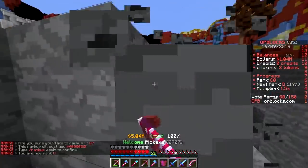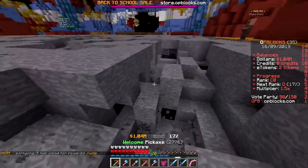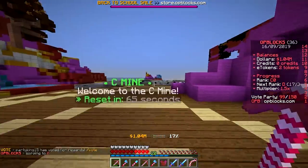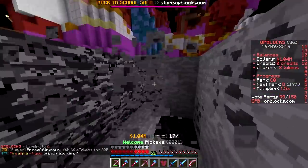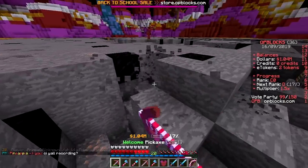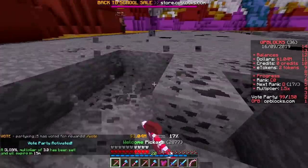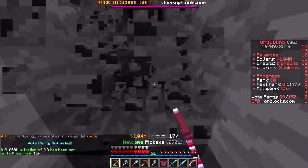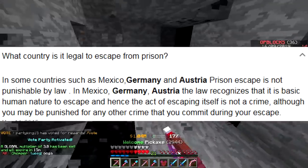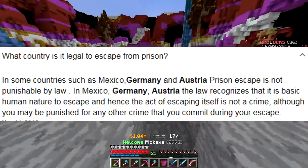Let's go to Mine C. Slash mines — Mine C has iron! The mines keep getting better. Actually it shows a percentage breakdown. We're climbing fast — soon we'll be rank Z. Fun fact: in Mexico it's actually legal to escape prison — did you know that?